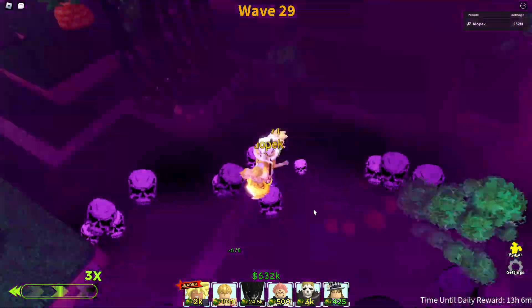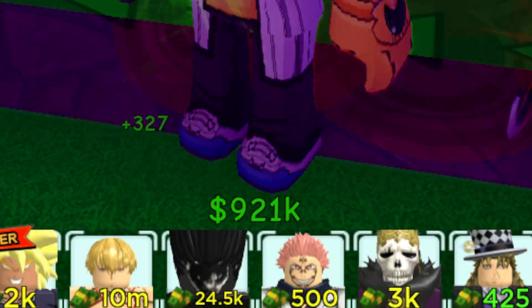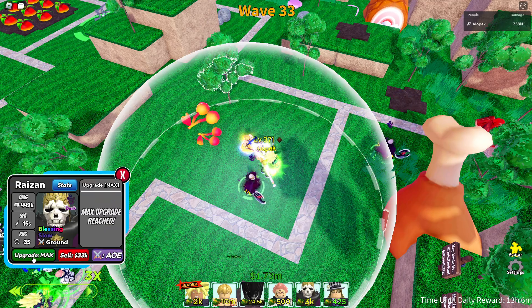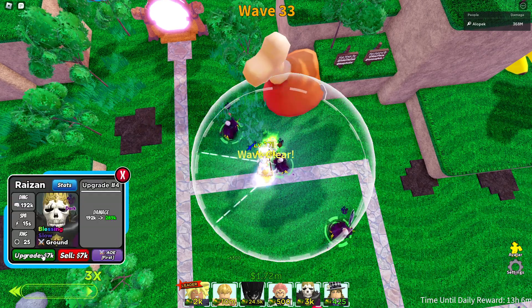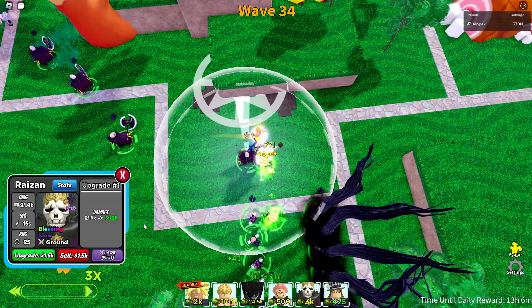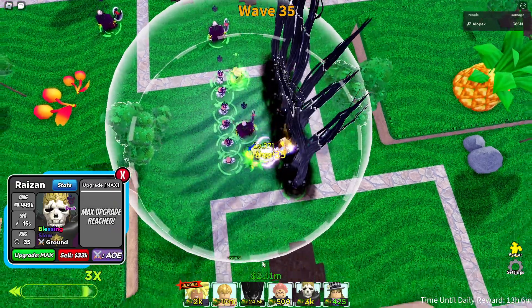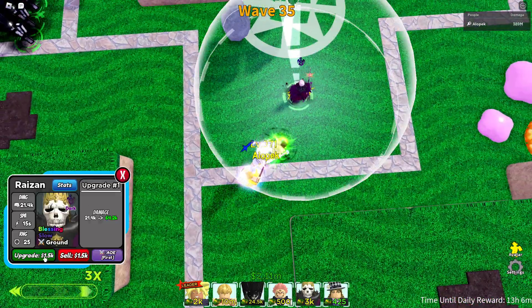We're trying to get the last unit, but unfortunately he costs 10 million dollars. While we're waiting, we're gonna place down the rest of our Freak Raigens. It's not looking great because of his SPA of 15 — it's gonna be really hard for enemies not to slip by. But he has a pretty cool range that's perfect for some of these circles on the map. We'll drop another one on the backside to catch enemies there too. If you give him the Blue Eye orb or even the Prey Eye orb, it's going to help you out tremendously.